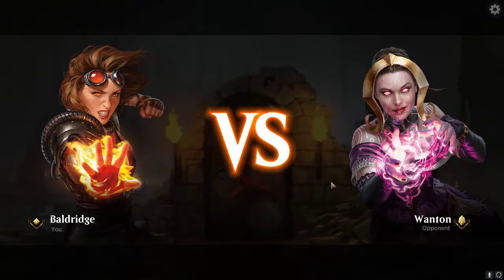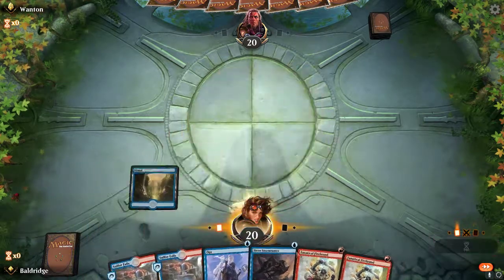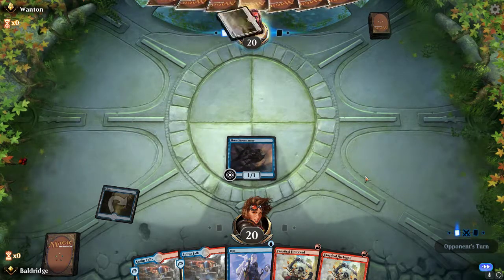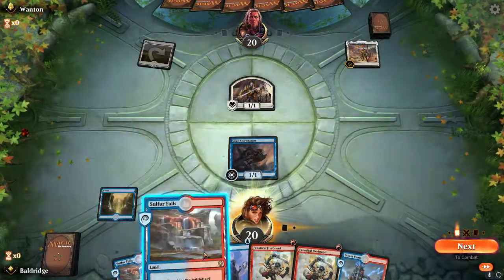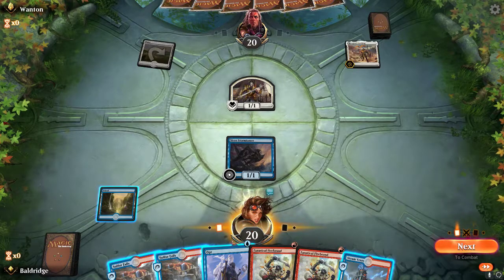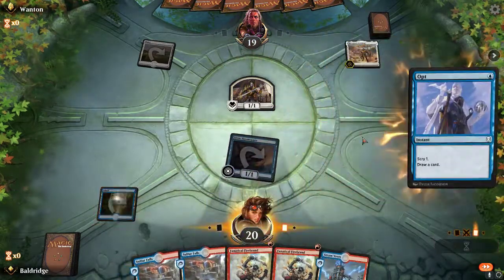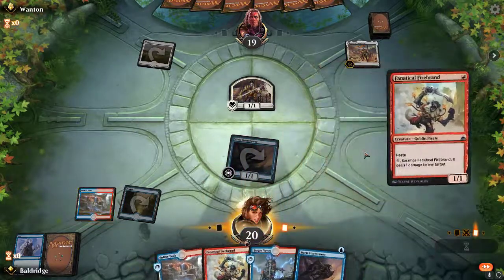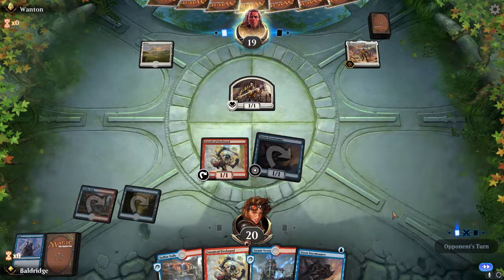Against a deck like Gates where they kind of durdle for the first three or four turns, that feels okay. We have our mana. Let's go ahead and play Siren Storm Tamer to start. What are you doing — Wanton? Like the para-human Wanton? Legion's Landing — oof. Let's go ahead and get in. Opt — we don't need another land. We are going to play Fanatical Firebrand and end the turn.